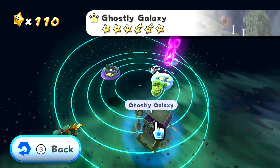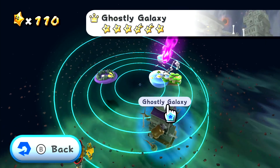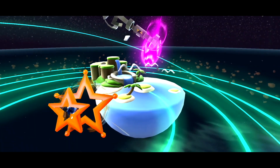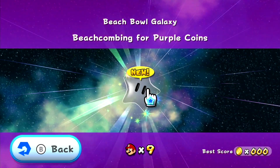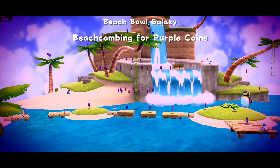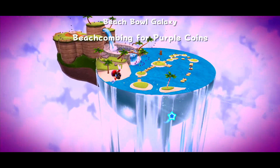That galaxy — no offense to Ghostly Galaxy — was probably one of the least enjoyable. There were so many timers and stuff. It was a very strict galaxy. But it's alright. So Beach Bowl Galaxy is next to get the purple coins. Let's go to it.